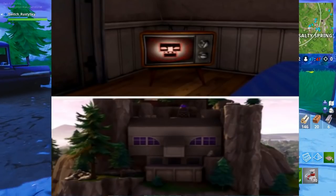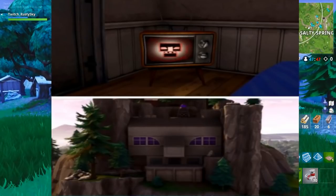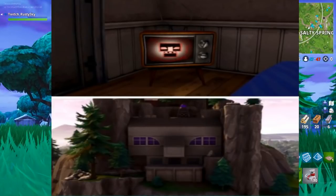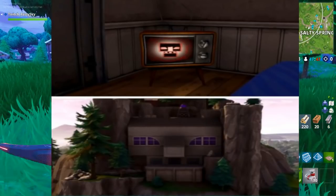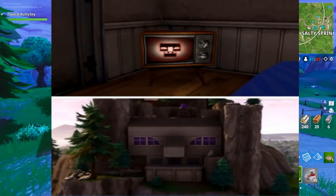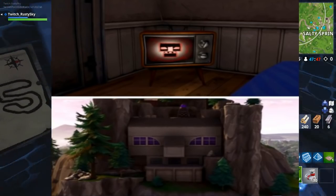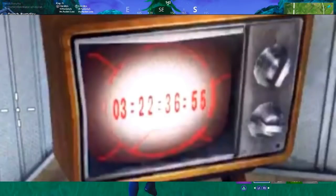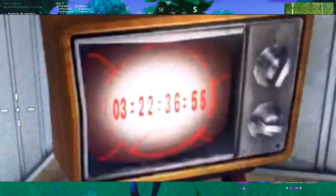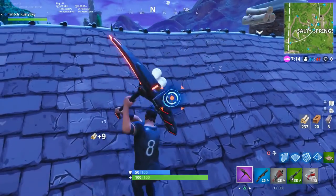Moving on to the TV signals — in Fortnite Battle Royale, if you look at any TV right now, you will see a skull structure on the top. If you match that skull structure with anything, the first thing that matches exactly is the skull structure right next to Snobby. It's the exact same skull structure — the blue eyes and all of the structure looks exactly the same.